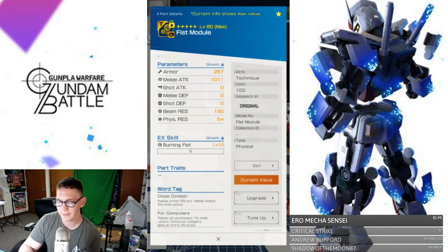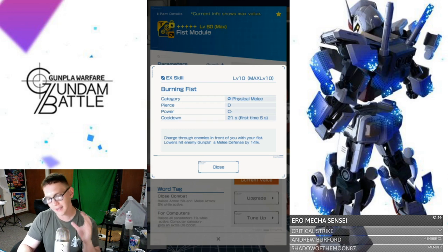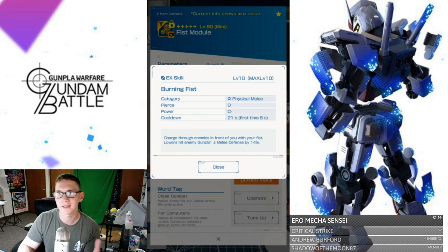The EX skill for this one is going to be Burning Fist — a physical melee, which is really good. Piercing is D — horrible. Power is going to be C-minus — horrible. Cooldown is 21 seconds, which is the lowest cooldown we've seen, and the first time is 6 seconds. The damage is not going to be that great, but you can get these off in a more rapid state. So you don't have to constantly wait 33 or 50 seconds — at 21 seconds you're going to be shooting Burning Fist constantly. That's going to be really good.